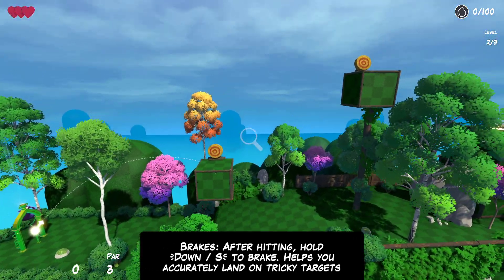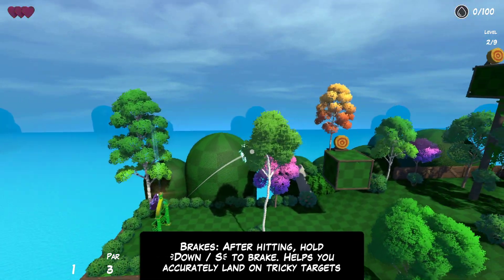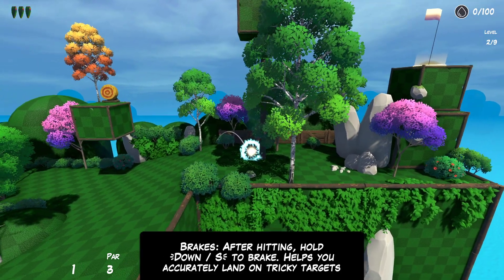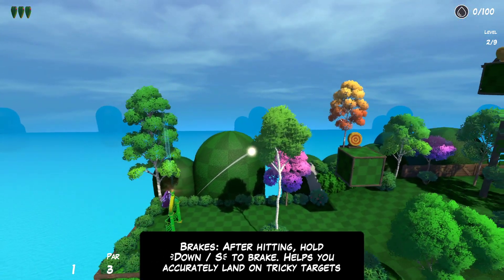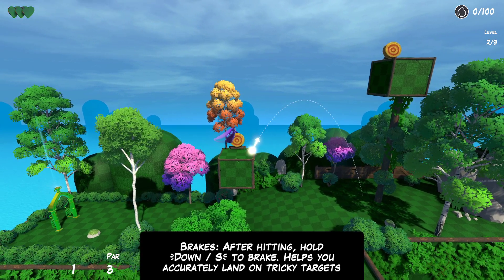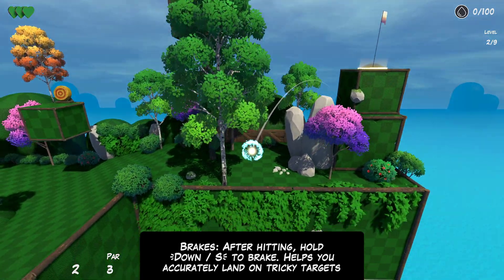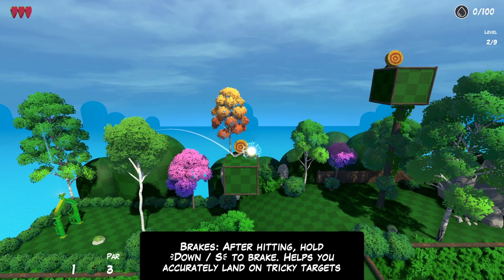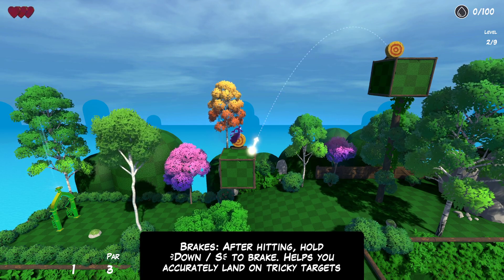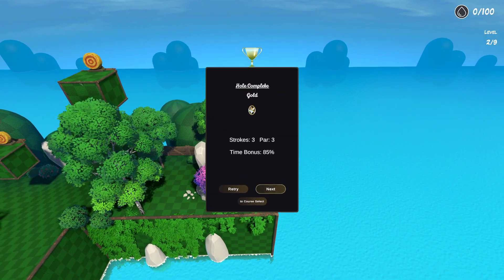We have to do this one in three — maybe gold is two because it can be done in two, which means we're just gonna hold W the whole time here. That tree is blocking me — I thought that was just a background object. Maybe on this one I have to go all the way to the hole. Might be kind of close. I don't know exactly what gold means but let's try just speedrunning this. Gold! Okay cool — it must be a time thing then, because there's no way I did that in more than three shots.